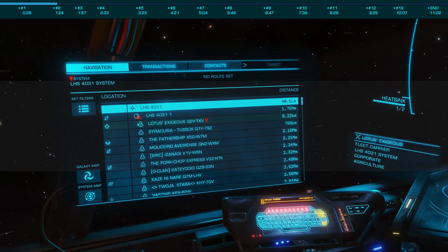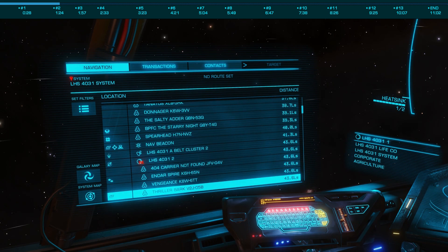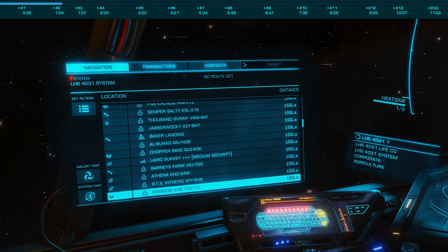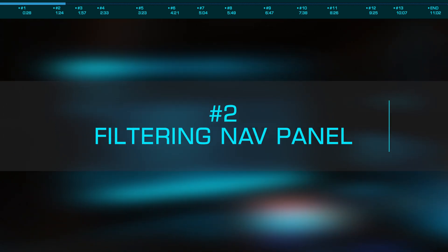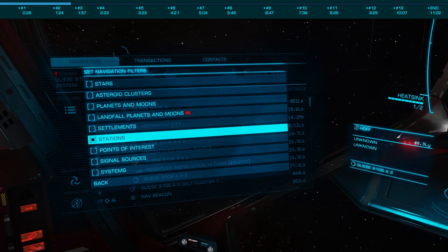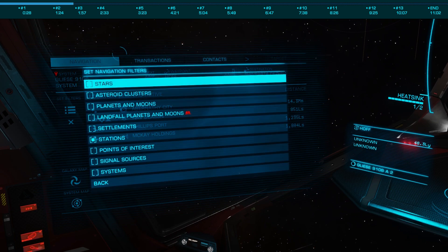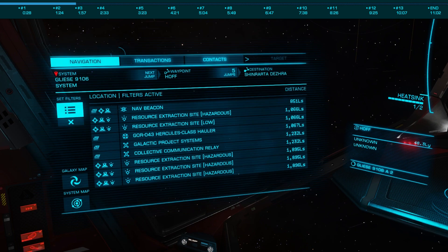As there are a significant number of items and systems, from stations to resource extraction sites, finding them quickly and easily can save you tons of valuable time. You can just scroll through everything on offer, but let's look at number two on our list: filtering the navigation panel. This is done by selecting the set filters icon in the upper left of the navigation panel, then selecting the type of items you'd like to see. Keeping this as short as possible will let you find the specific thing you're looking for — be it a station or signal source — quickly and easily.